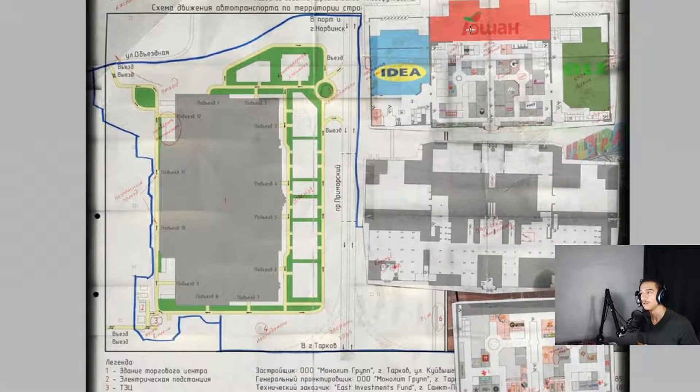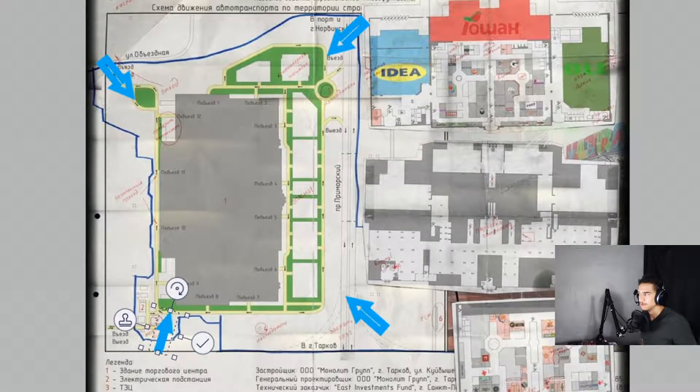Moving on to pathing for PMCs off spawn — Interchange is set up almost in a rectangle form. Starting near the Northwest extract, people usually tend to run straight into IDEA or move down the road toward other PMCs. Those PMCs will either tend to move toward the middle of the map or push into OLI from the front. Over at the bottom left corner, PMCs that spawn near the outside factory building will either move up the ramp into IDEA, move into the back of Goshan, and then into the map.